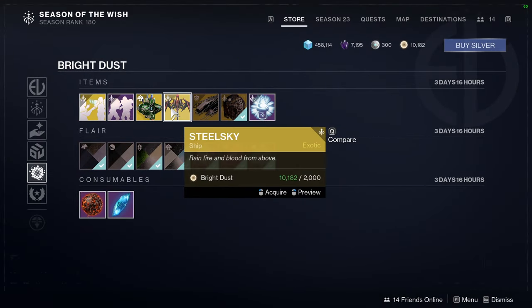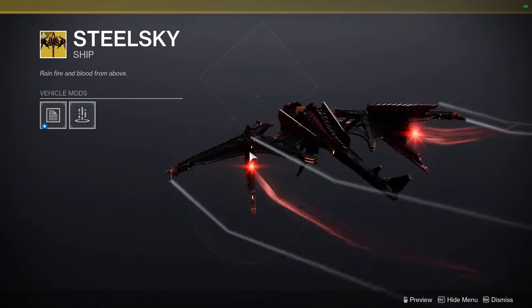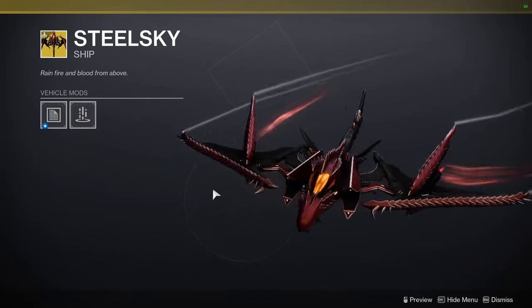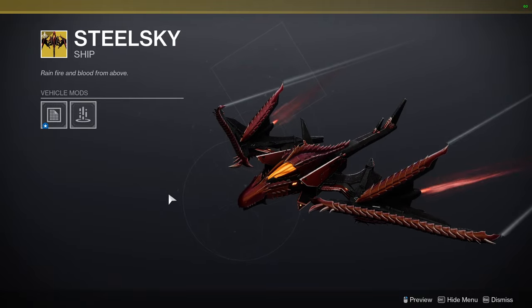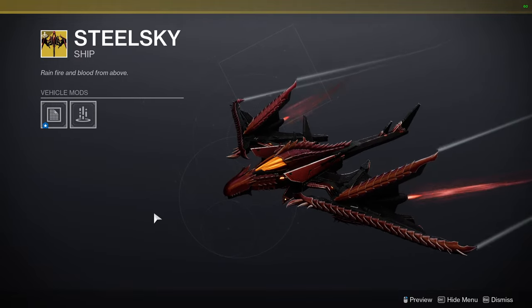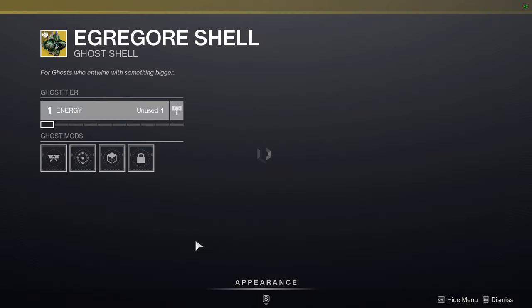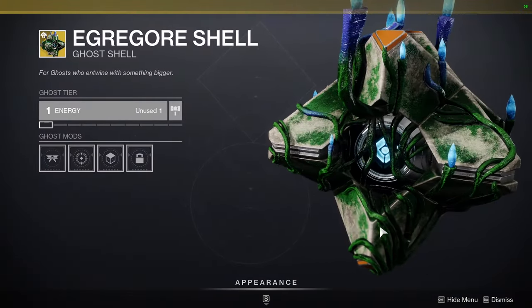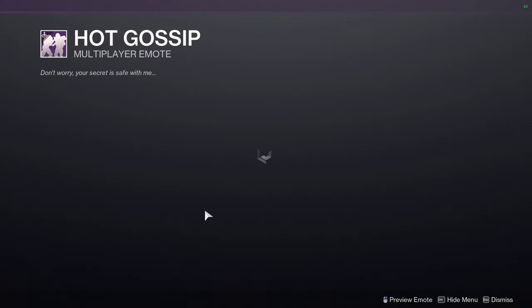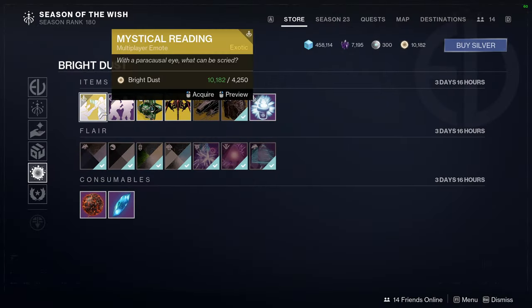Steel Sky is a really cool dragon ship, but ships are kind of useless at this point — you can use whatever ship you want, it really doesn't matter unless it's Christmas when a specific one gives you more materials. Ghosts have a little more usage since you can put mods on them, but I'd still call them useless. We also have Hot Gossip and Mystical Reading.